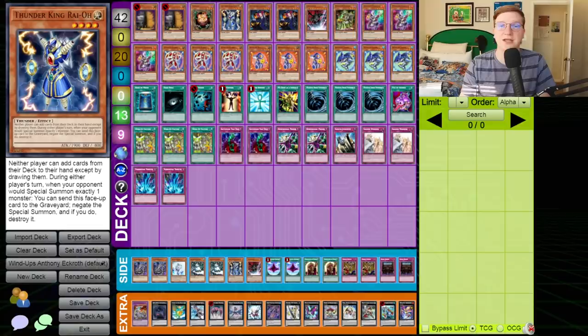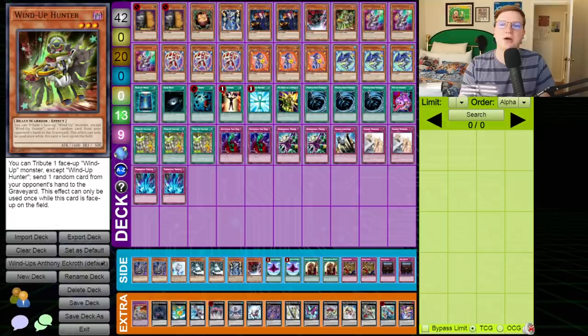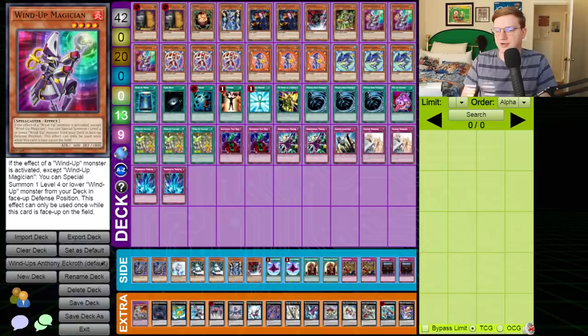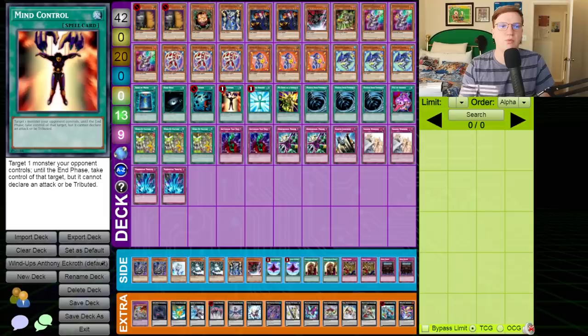Let me walk you through the individual cards. We've got two Maxx C, a Sangan with two Tour Guide from the Underworld — this card is now semi-limited — one Thunder King Rai-Oh, one Tragoedia, one Wind-Up Hunter, triple Wind-Up Magician, triple Wind-Up Rabbit, triple Wind-Up Rat, triple Wind-Up Shark. Some individuals played two copies of Wind-Up Magician instead of three — there was a bit of disagreement over which was more optimal — but like the disagreement between two or three copies of Pot of Desires, the people who favored three were correct.